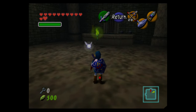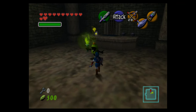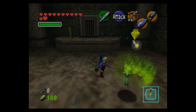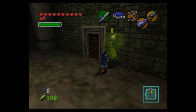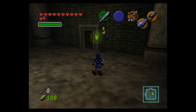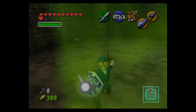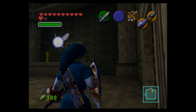If you lock on to the poes and check Navi's text for them, they actually have different names. The red one is called Joelle, the blue one is called Beth, the green one we're fighting now is called Amy, and the last one which is purple is called Meg.